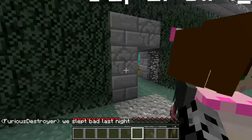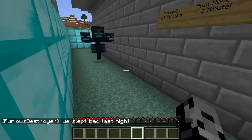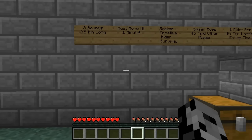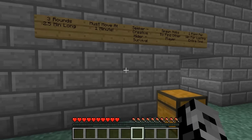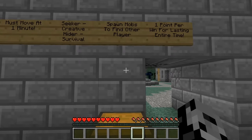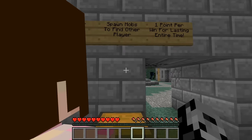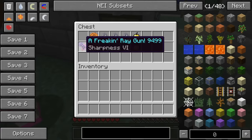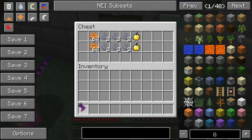We have some rules to go over. We've got three rounds, 2.5 minutes per round. We must move when there's one minute left — so we can't hide anymore, we have to keep moving. The seeker must be in creative and the hider must be in survival. We can spawn in mobs to try to kill the other player, and you get one point if you last the entire time.